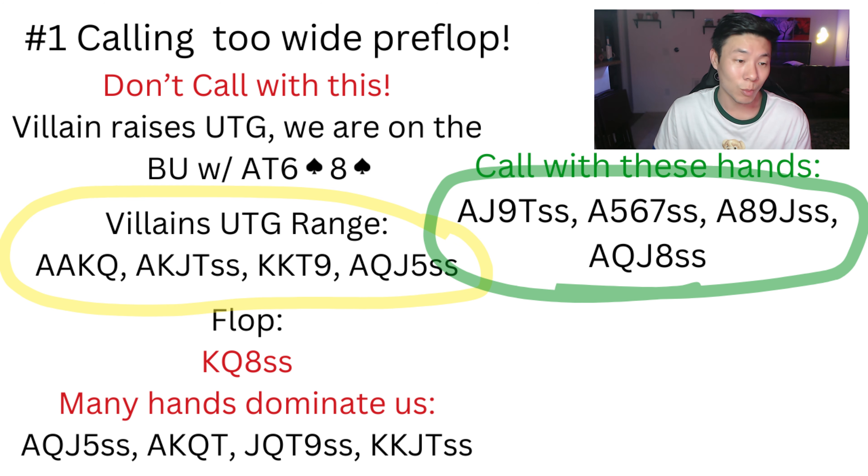You really want to make sure you have at least a nut suit with connectivity when flatting pre-flop with ace-x hands. For example, you want to be calling more often with hands like ace-jack-nine-ten, ace-five-six-seven single suited, ace-eight-nine-jack single suited, ace-queen-jack-eight single suited — even mixing in some pots or three-bets with double-suited hands. It's going to be a lot easier to continue because along with your straight draw or two pair, you're going to have a nut flush draw, so you'll always be drawing to the nuts.